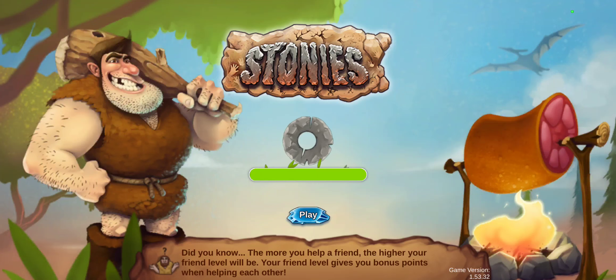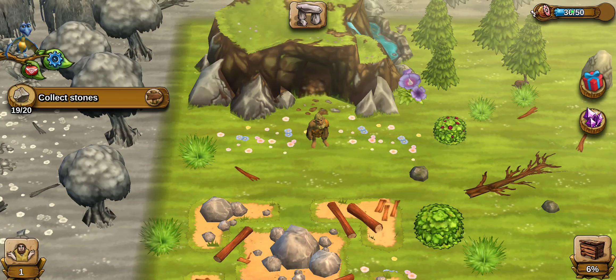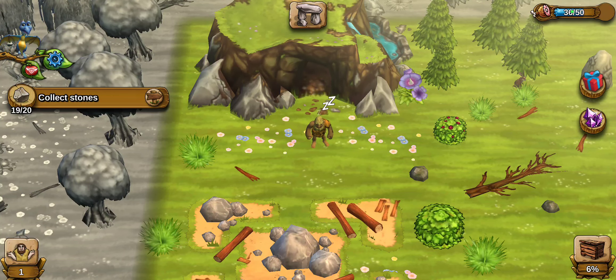I had started recording the actual introduction to the game with the opening tutorials, but for some reason it stopped recording. So to catch you up: I met my Stoney — he's my village person. I learned how to have him do tasks, which is you activate him and then select a task. In this case, have him pick berries.